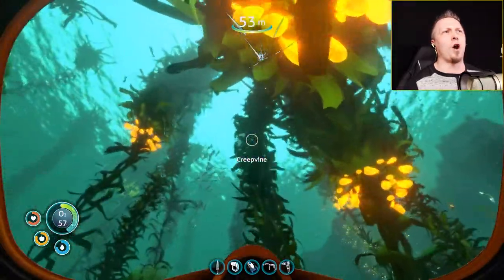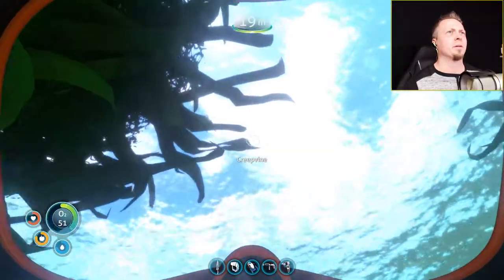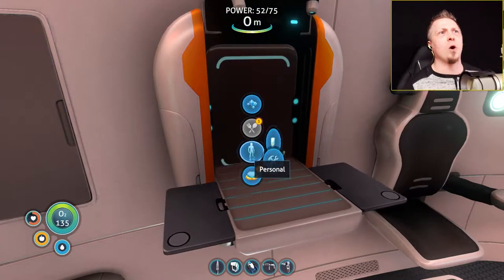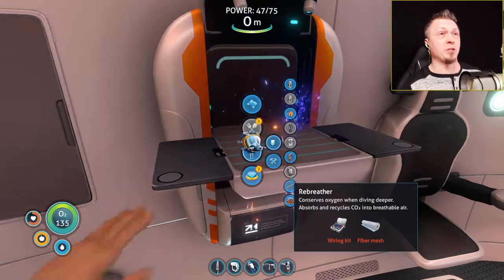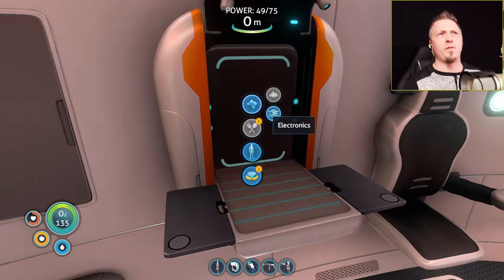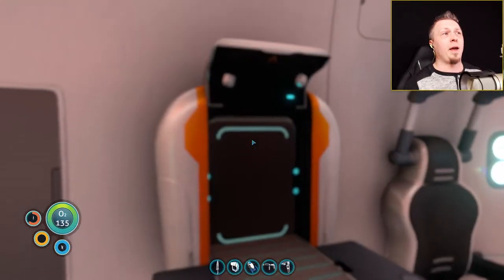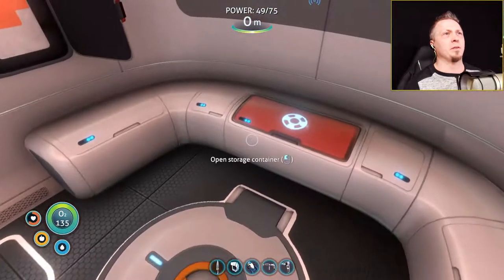That one did not want to play with me. Right now what I'm using the silver ore to make is the wiring kit, which will give me access to the rebreather. We also now have the radiation suit, which is going to be useful because we do need to get into the Aurora. We need some fiber mesh, and for fiber mesh that is creepvine sample — I need four of them. That's going to take up a bit of room in my inventory.